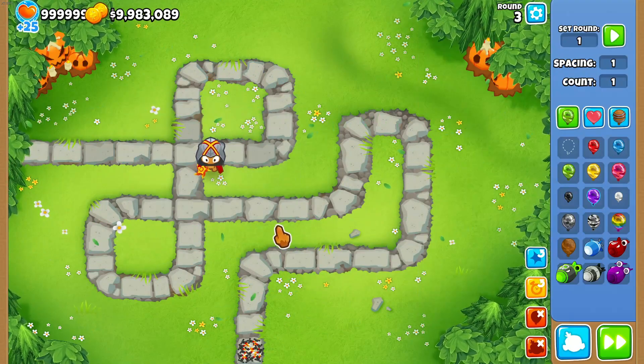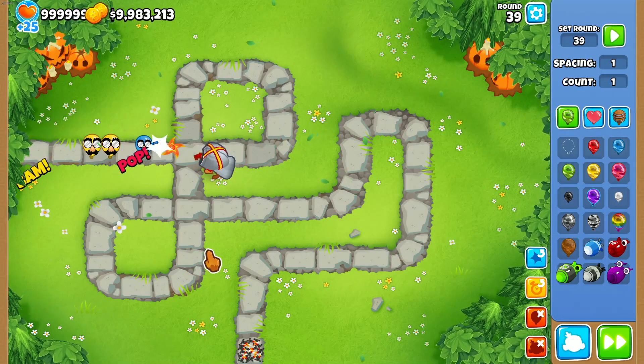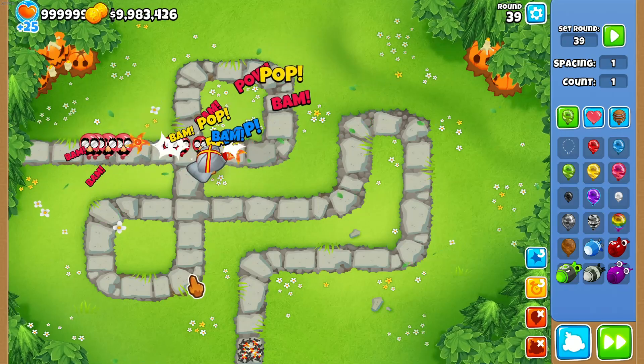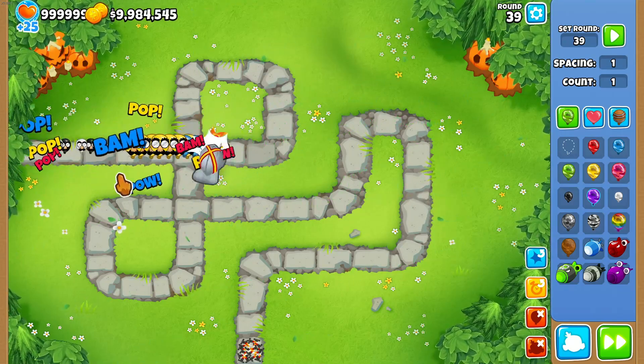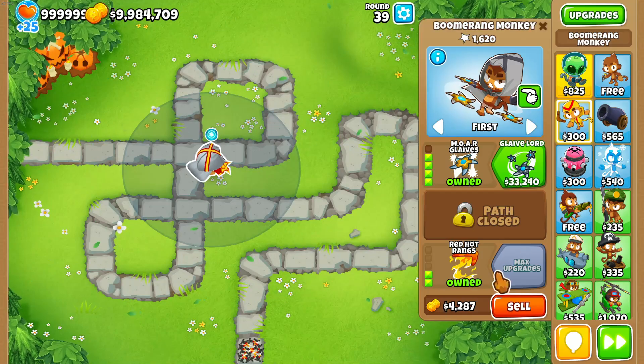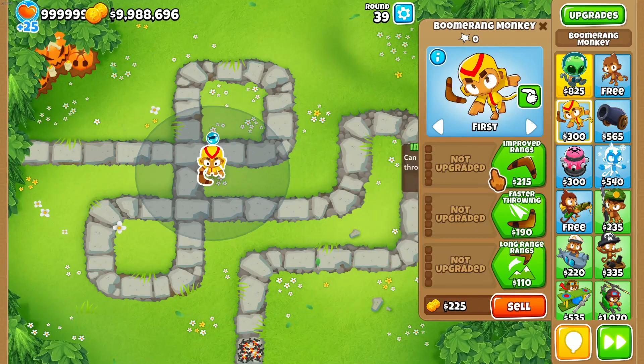When you go to the top path and allow him to pop lead with the bottom path, you have really strong AOE clear. Let's test him on round 39 — you can see he is just amazing at clearing big numbers of balloons with a single attack. That's just great stuff.